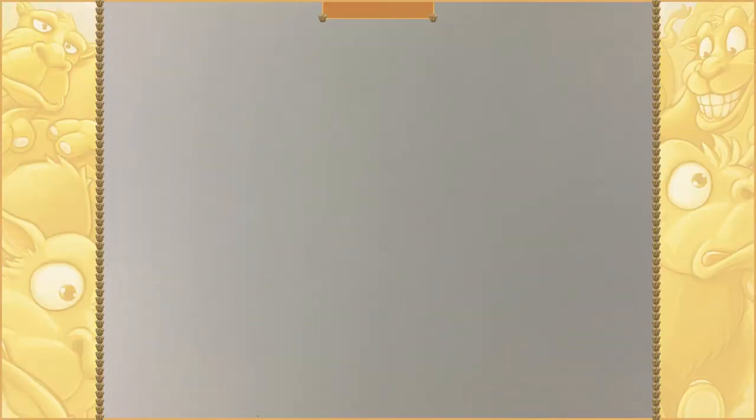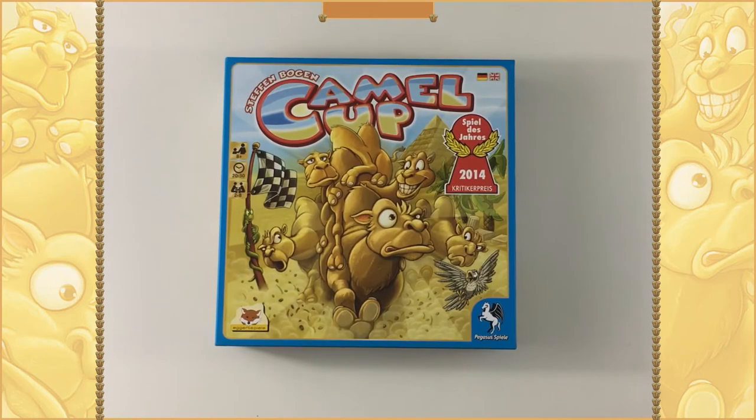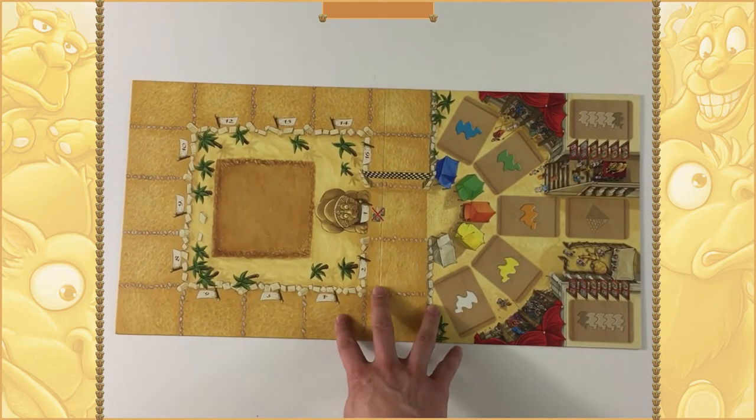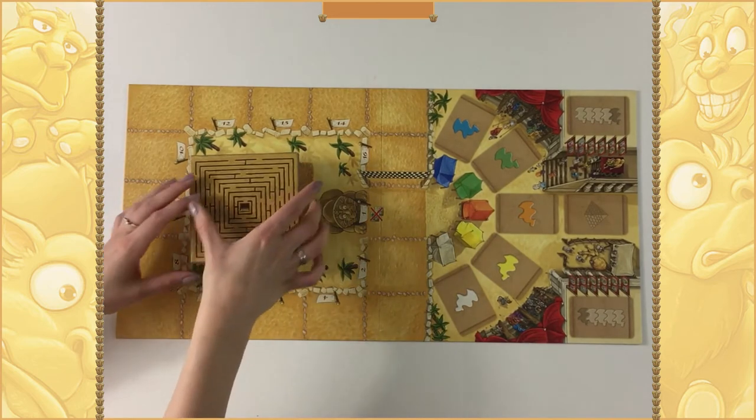Hello and welcome to Throwdown Thursdays, my name is David and today I'm joined by my good friend and fellow teammate Ashley. Hello. And today we are playing Camel Up. Camel Up is a racing betting game — more so betting than anything else — where players are betting on a camel of a certain colour to win the whole race.